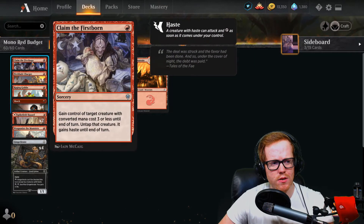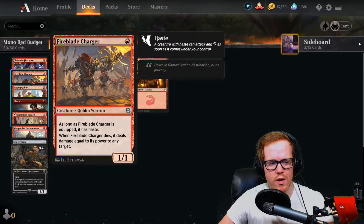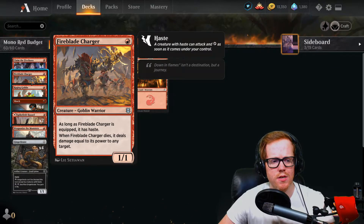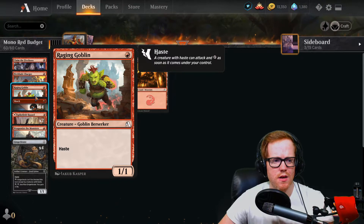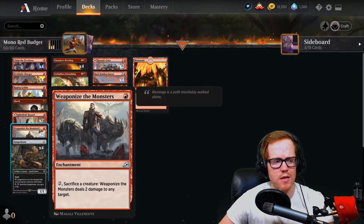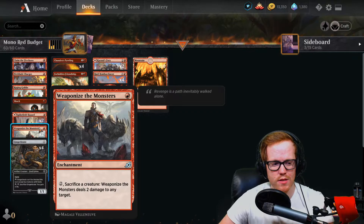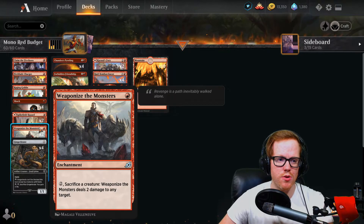We can also use Claim the First Victim to take our opponent's small creatures and use them against themselves. Fireblade Charger is a new card from Zendikar Rising — a one-one that deals damage equal to its power to any target when it dies, so at least one guaranteed damage. We have Raging Goblin as a one-one haste from the starter set, Shock for spot removal, and Spike-Field Hazard as both spot removal and a land. Weaponized Monsters lets us sacrifice our own creatures to deal damage when our opponent is low.